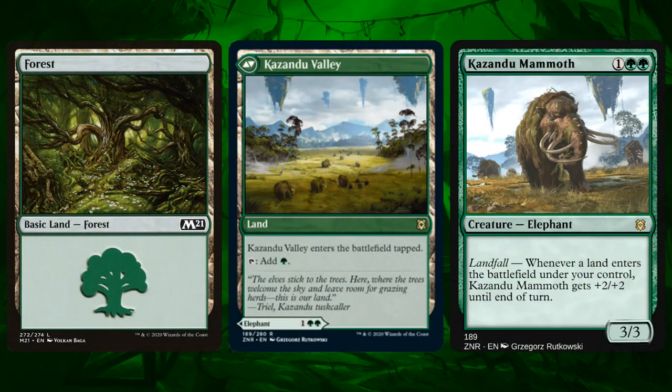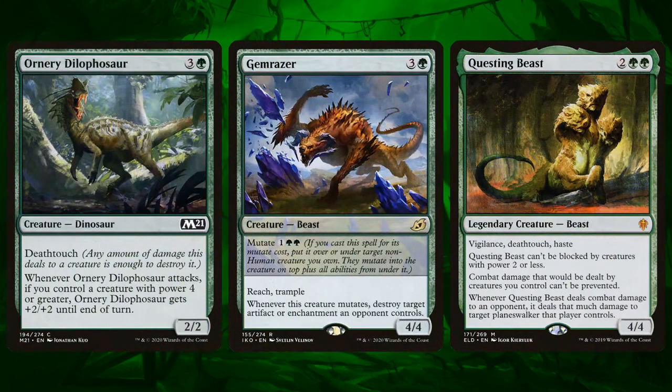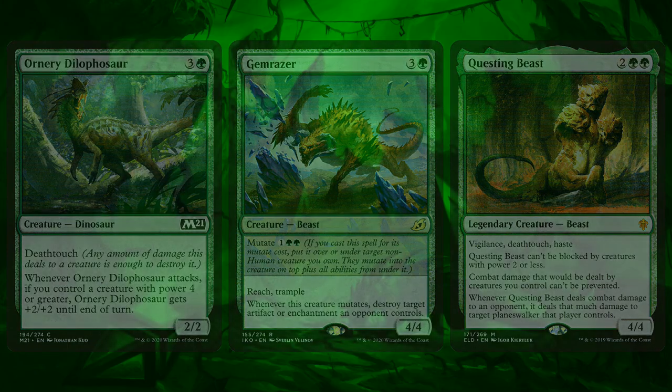I also recommend taking out a single forest for one of the Kazandu Mammoths if possible and if they're cheap. Basically we always want to play this as a land — it's a forest in our deck — but every once in a while if we're flooded it's a three mana 3/3 and that's fine. I also recommend replacing Dilophosaurus. I said in my original video that I didn't like this card, I still don't like this card. Ghim Razor's better, Questing Beast is better — lots of better cards than Dilophosaurus.